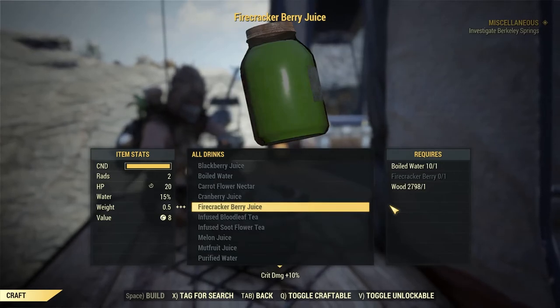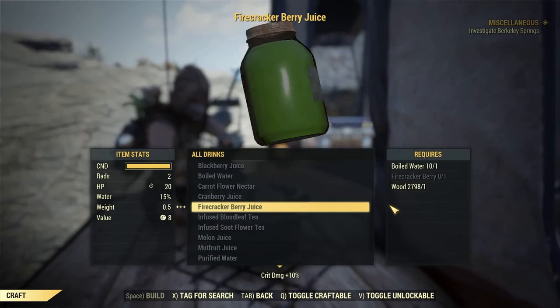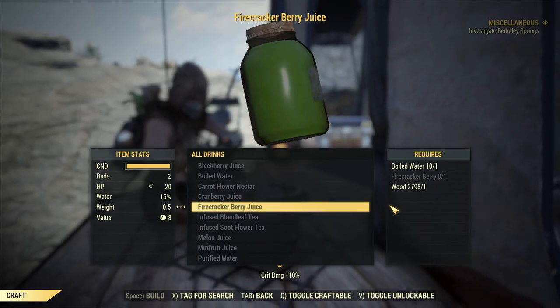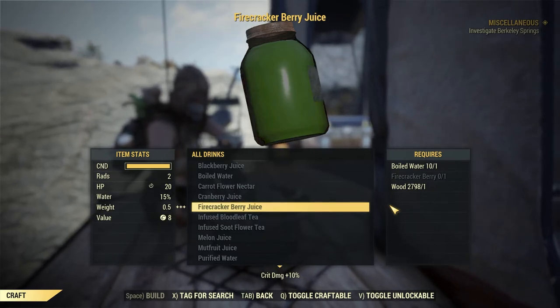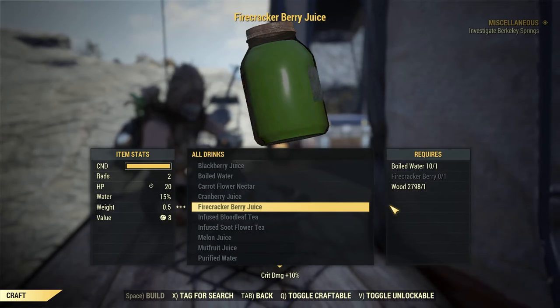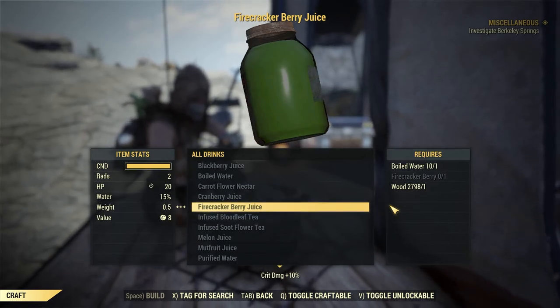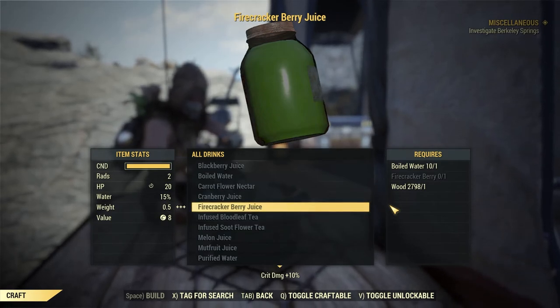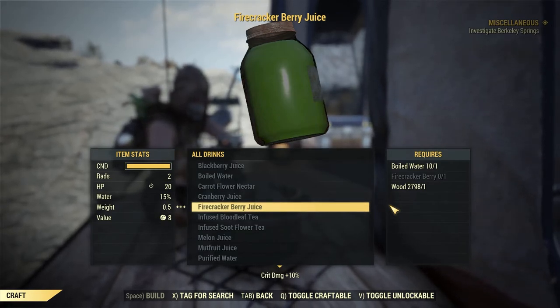Welcome back to the next episode. Today's showcase is firecracker berry juice — a drink that gives you 10% more crit damage, or 20% if you have Herbivore. It's a very easy buff to get in this game; you can get it right as you leave the vault. All you have to do is pick up the ingredient, the firecracker berry, to unlock this recipe.